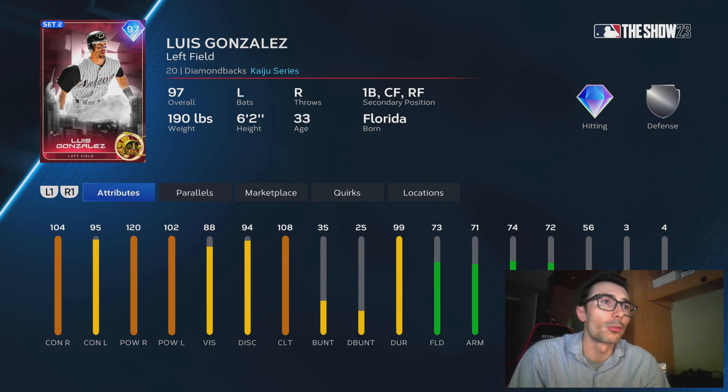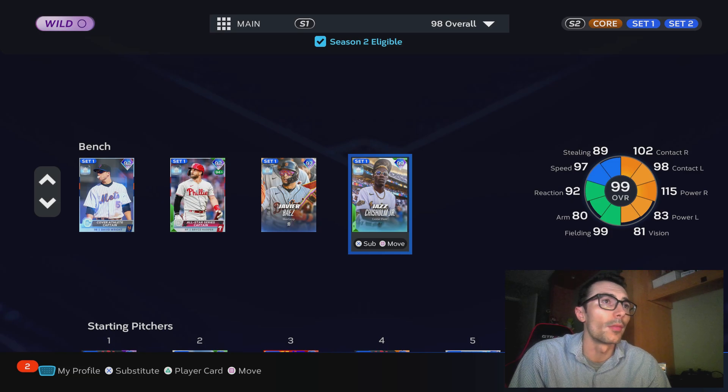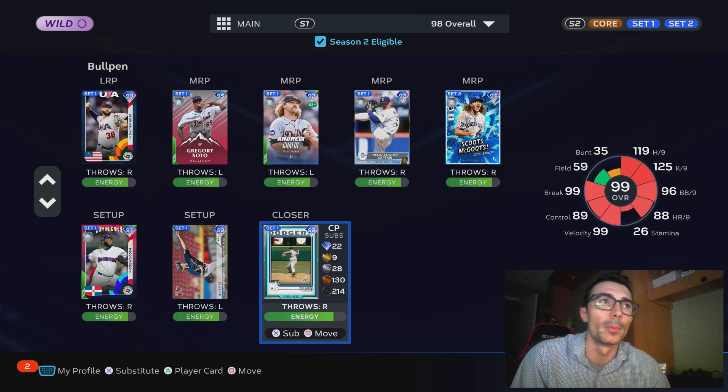This is going to be the squad in the upcoming video — I'm going to try out the Comet. We're still using the video game Captain Boost with David Wright on the bench. As you can see, all of the players on the bench are boosted, along with a few guys in the starting lineup including Shohei Ohtani. Pretty solid all-around team, one of the better teams in Diamond Dynasty. I'm still missing a couple players, especially pitchers in the bullpen and a couple starting pitchers.